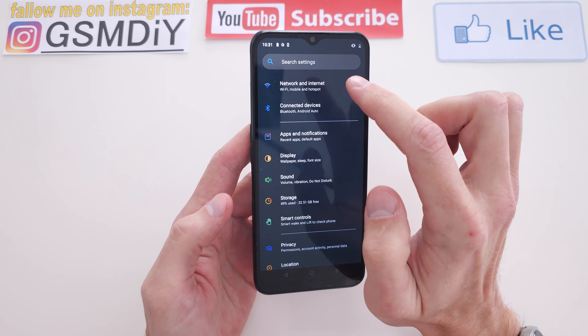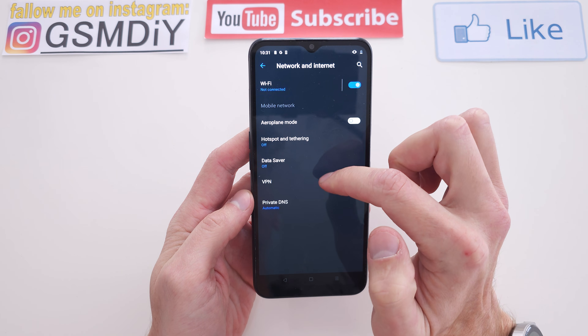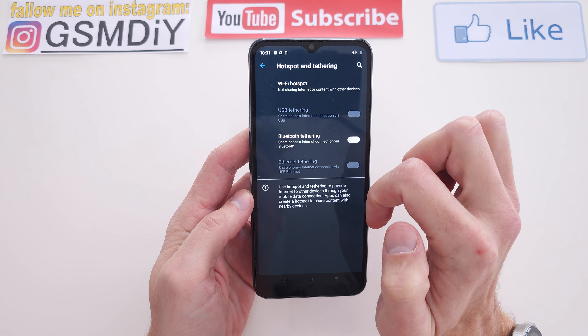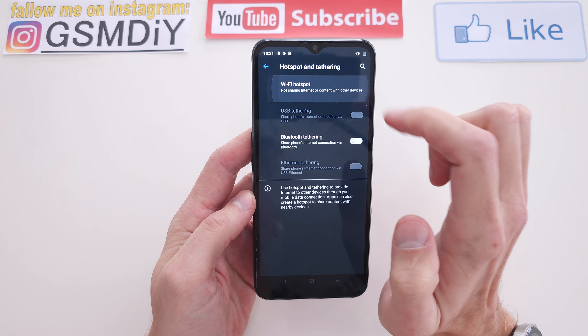Go to Networks and Internet, then enter Hotspot. As you can see, we have the hotspot option here.